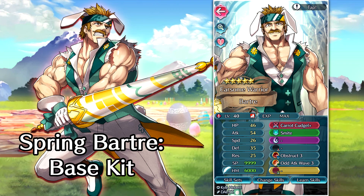The final unit we have to talk about is Bartry. He's going to be the Tempest Trial prize, and his weapon is the Carrot Cudgel — pretty much the exact same weapon that Narshan has, but it's a sword type instead of a lance. He comes with Smite, Obstruct, and Odd Attack Wave as his passive skills. Outside of his weapon, it's a pretty terrible base kit that doesn't really offer you that much, and we don't really have any IVs to speak of since he is a Tempest Trial prize.